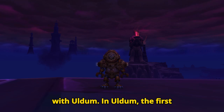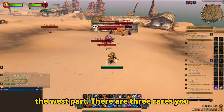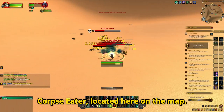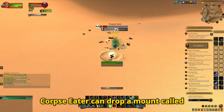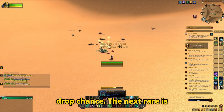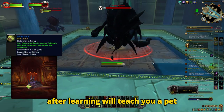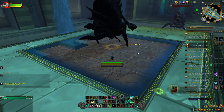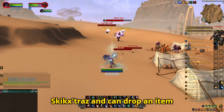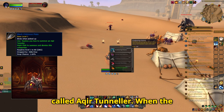Let us start first with Uldum. In Uldum, the first assault is the Akir one, which happens on the west part. There are three rares you might want to look out for. First is the Corpse Eater, located here on the map. Corpse Eater can drop a mount called Malevolent Drone and has a roughly 1% drop chance. The next rare is Lord Ashkerash, which drops an item called Stinky Sack, which after learning will teach you a pet called Rotbreath. And the last rare of the Akir Assault is Skikstras, which can drop an item called Black Chidines Plate, which after learning will teach you a pet called Akir Tunneller.